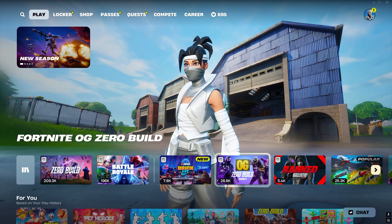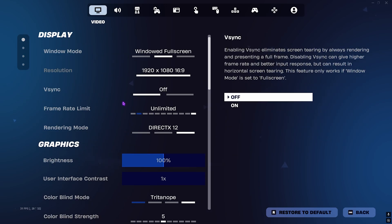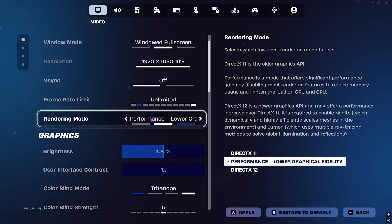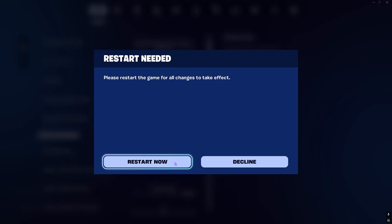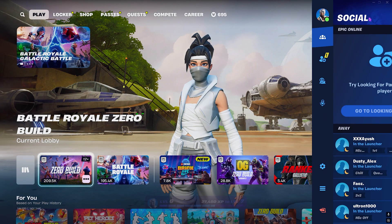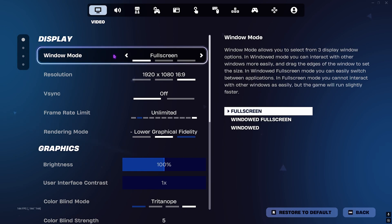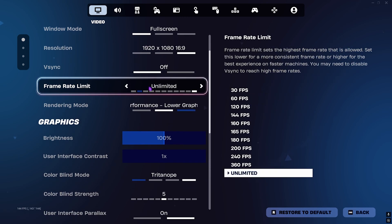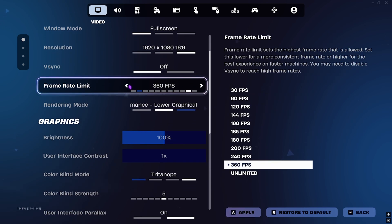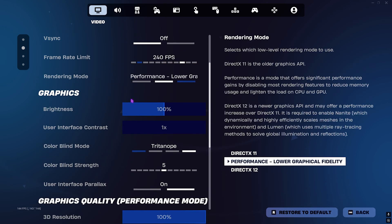Once done, launch Fortnite from Epic Games. In-game, press Escape and go to Settings. Scroll down and set your rendering mode to Performance (Lower Graphical Fidelity), click Apply, and Restart Now. When the game reopens, in Settings: set Window Mode to Fullscreen, Resolution to your native monitor resolution, V-Sync off, and Frame Rate Limit capped to your monitor's refresh rate — I use 240 for my 240Hz monitor.